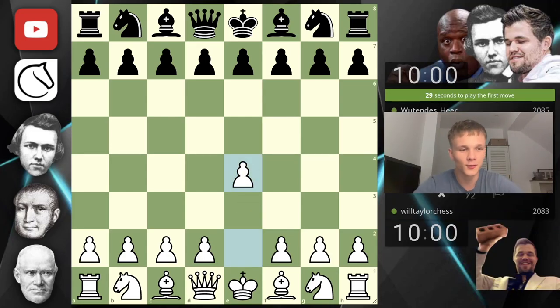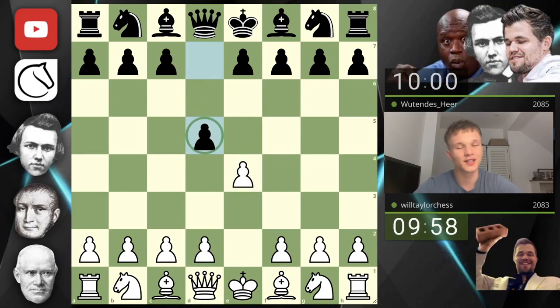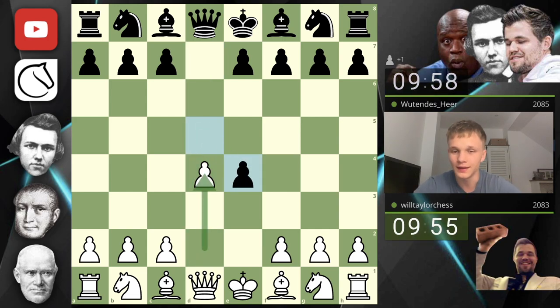Hello, welcome back to another game of chess. Today we're playing e4 as per usual. Our opponent goes for a Scandinavian, meaning we are going to play this move - a blunder known as the Blackmar-Diemar Gambit.